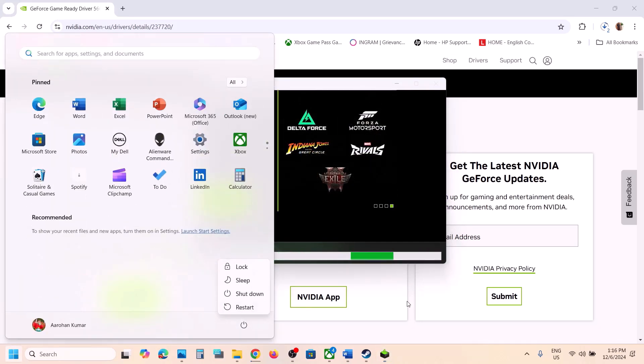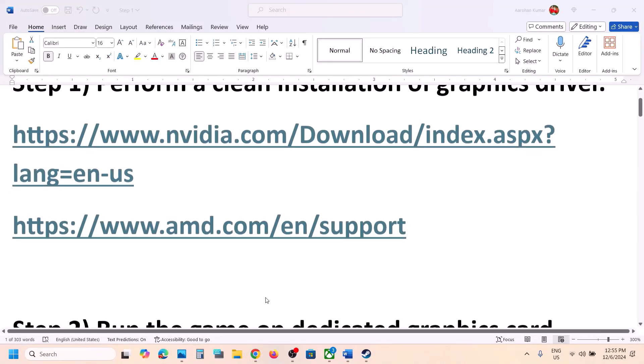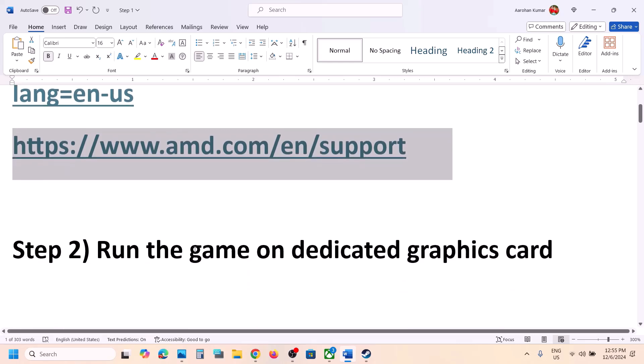For AMD users, go to the AMD website. First uninstall the current graphics card driver, restart your computer, then go to the AMD website and install the latest driver. Restart your computer again and then launch the game.